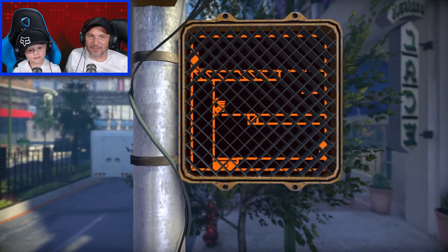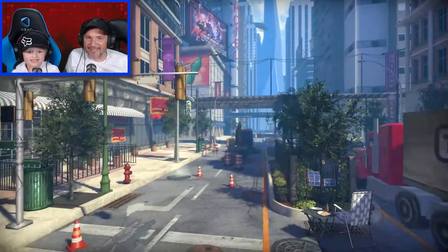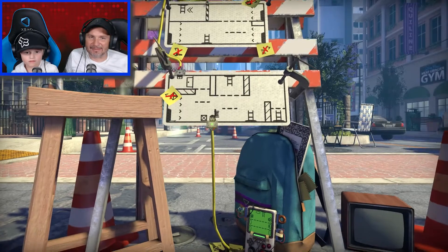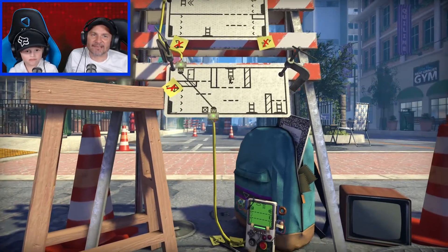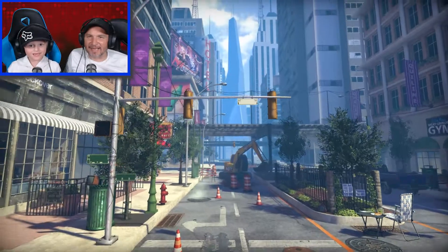We're back as the crosswalk person again — just parkour through the crosswalk signs. Look at the bulldozer in the background doing construction work — that's cool. We've got the cable. Let's join all these things up and see what it does. It's opened the barrier at the top, and then we can go up there and exit this part of the game.